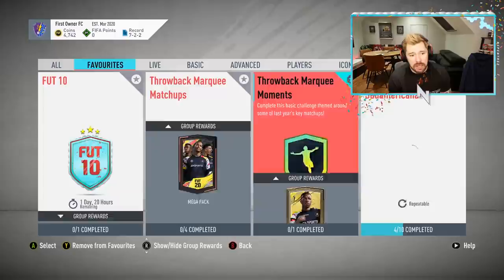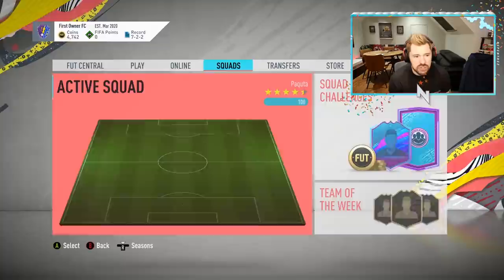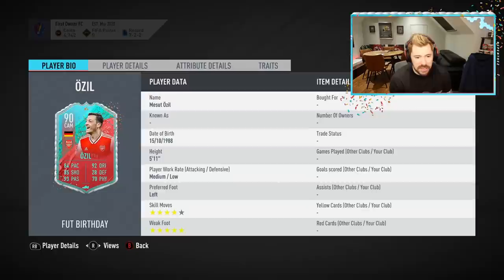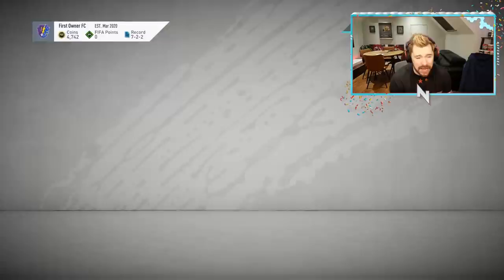The grind is going to start. With the 88-rated card that we get back, I've got a couple of choices. I could take Bastos and play him as my right back with a link to Otamendi. But I really want Amavi, and more so than Amavi, I really want Ozil — just to get the Arsenal stuff underway. With 5-star week, I'm excited for him. Whilst we wait for the cards on the transfer list to sell, I'm going to get into a squad battles game.